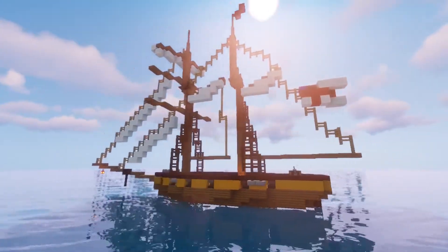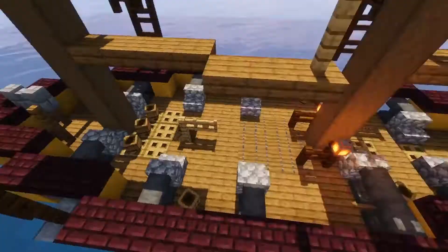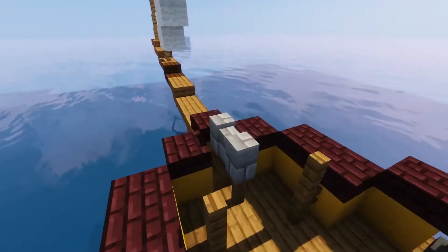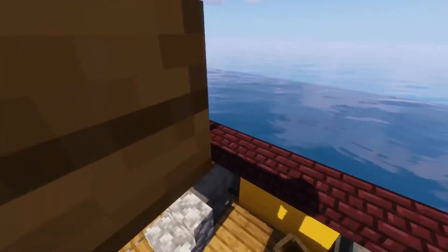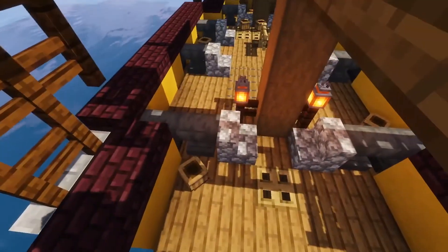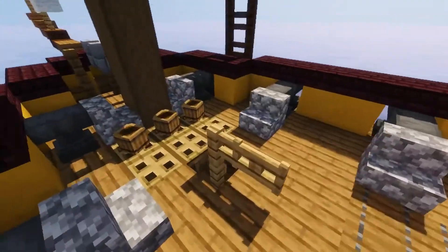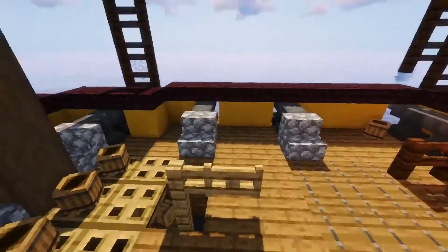Let's get started. On the deck we have the cannons — 10 guns, five on each broadside. We have a front swivel right there, the captain's helm over here, the bilge pump of course, and some buckets.